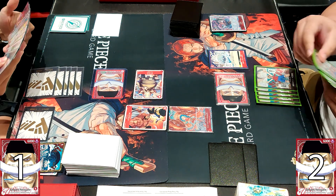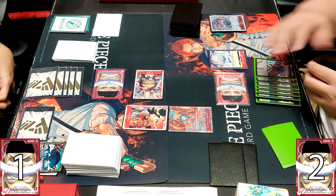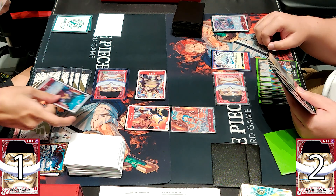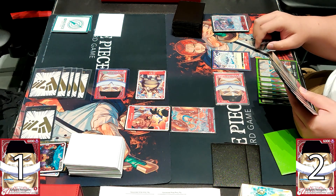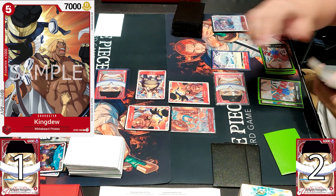For Whitebeard decks, there's a lot of variance to play in the deck because there are so many ways you can look at it. In this gameplay we see the vanilla build, which is definitely using the Moby Dick stage and a bunch of vanilla shields — basically 2k shields to guard well against the opponent.